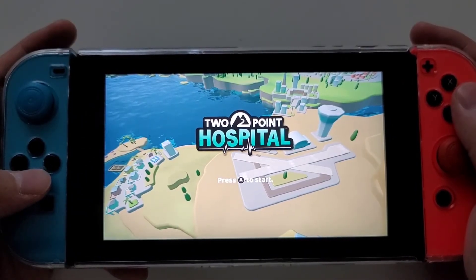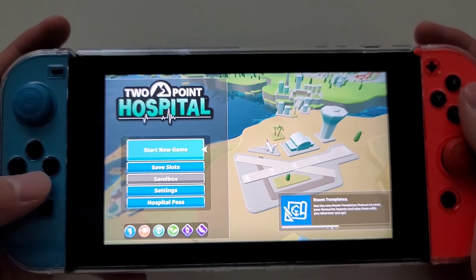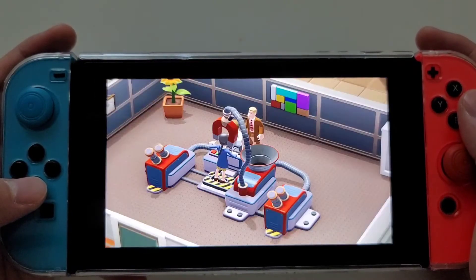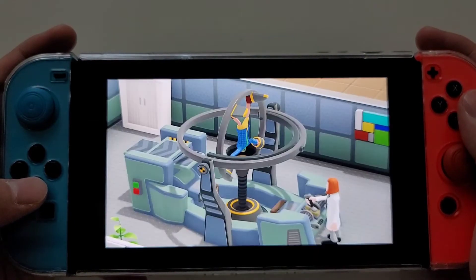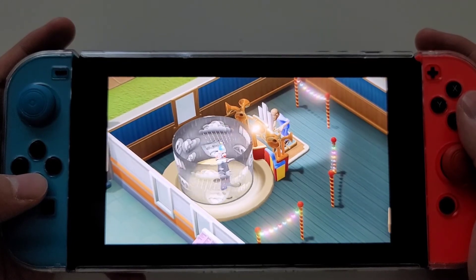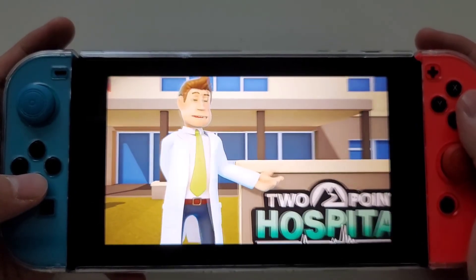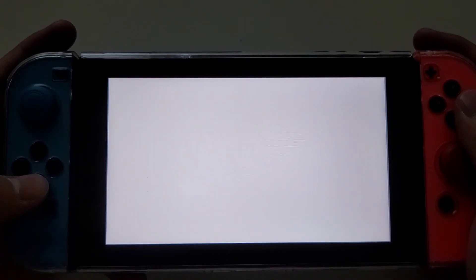All right — Two Point Hospital, press A to start. Start new game. Those of you who are familiar with PC Two Point Hospital, it's the same. The intro reads: 'Over 52% of our patients believe they leave healthier than when they arrived. If you suffer from Turtle Head, let us ease your worries. Join us at Two Point Hospital — we're open for new staff and new patients.'